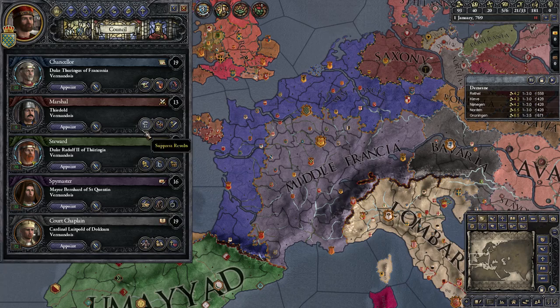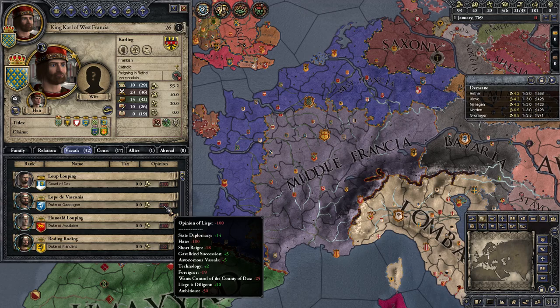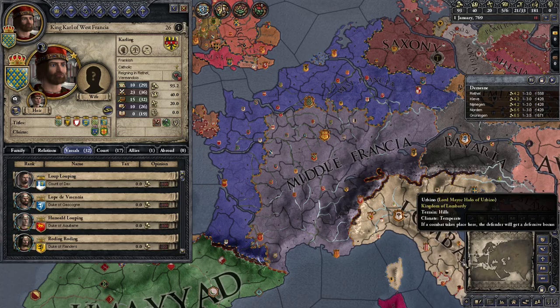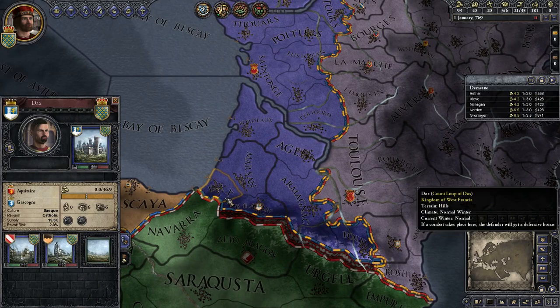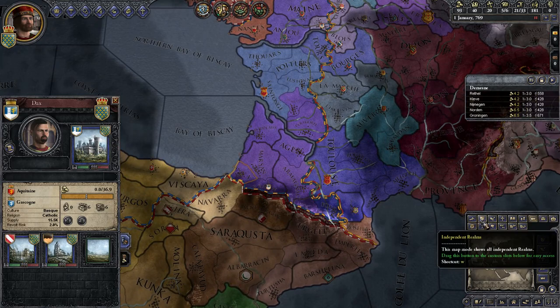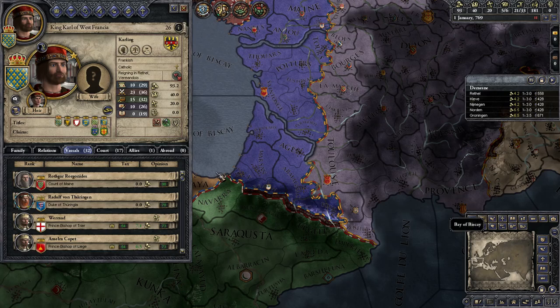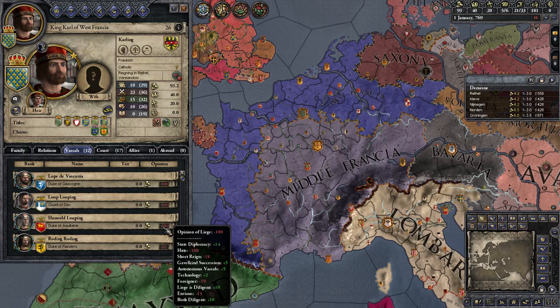Should probably go ahead and assign these people to things. Our Chancellor. Aquitaine is a lost cause. But is there anyone else we could probably... Gascony hate? Why do people hate me so much? Why? The Duke of Gascon hates me. He wants control of Dax? That's why. Am I a tyrant? No, I'm nothing. Why do people hate me so much? Damn you, Paradox — intentionally making everyone in Aquitaine hate you, so you know there will be revolt.